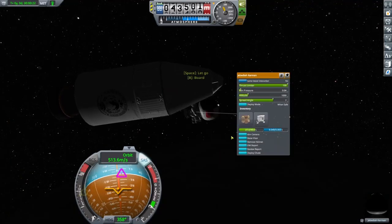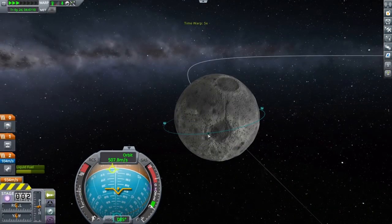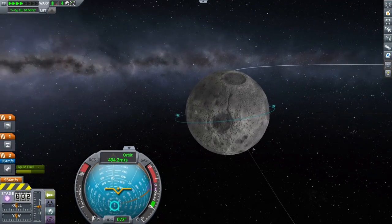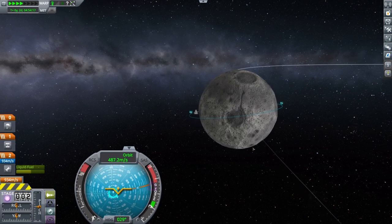A Kerbal on EVA can only hold one report, so you have to go back inside the craft each time. The craft itself can hold any number of EVA reports, and you can see how many you have collected in the Command Pod's info box. Once you have your six reports, it's time to go home.